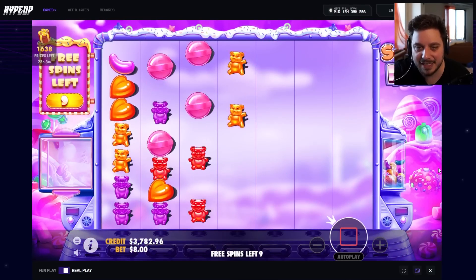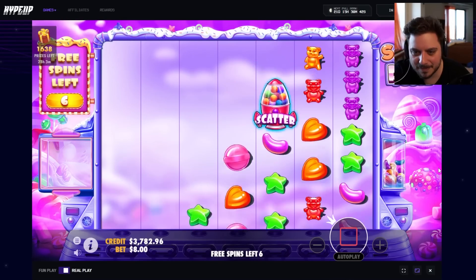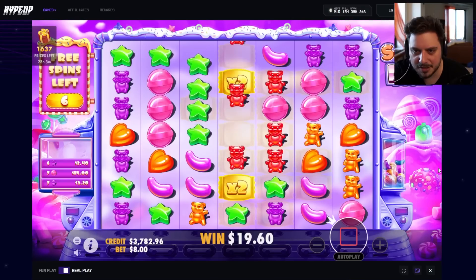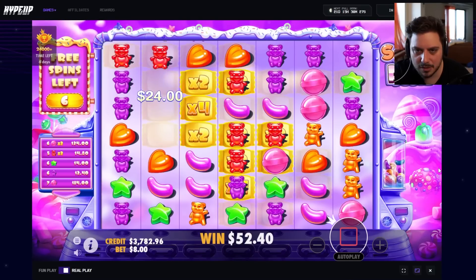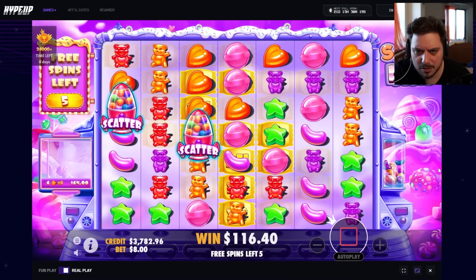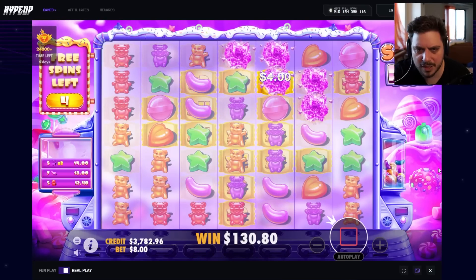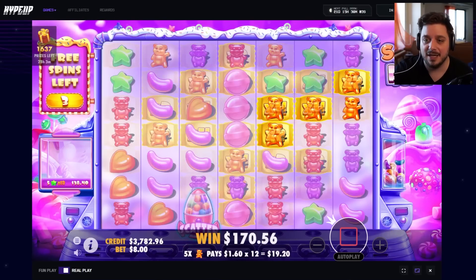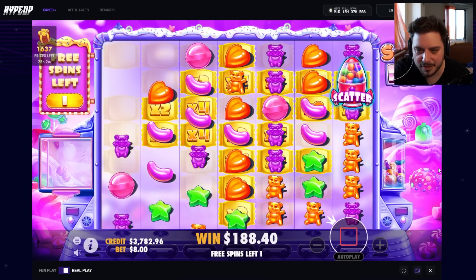$800 bonus buy, $782 in profit — keep going please. We needed that first hit desperately. Purples, reds and green stars — nice. I'm a big fan of the middle multi build. 4x is our best — please. 8x down there, we just need hits on top now. Purples — nothing else can hit. This is spread out for another massive hit. It's kind of giving me the same vibe as the last couple. Will it clutch up though?